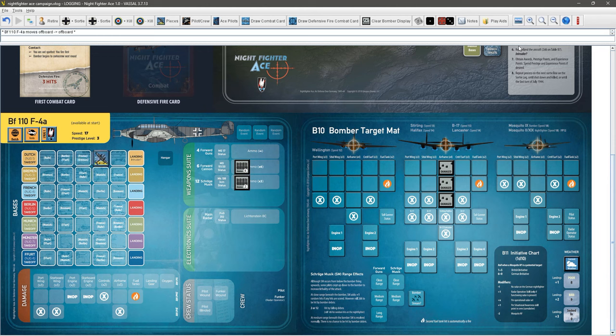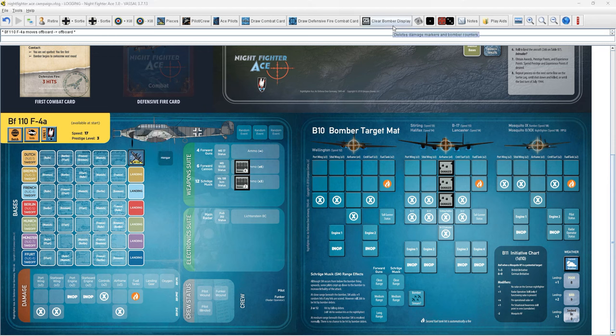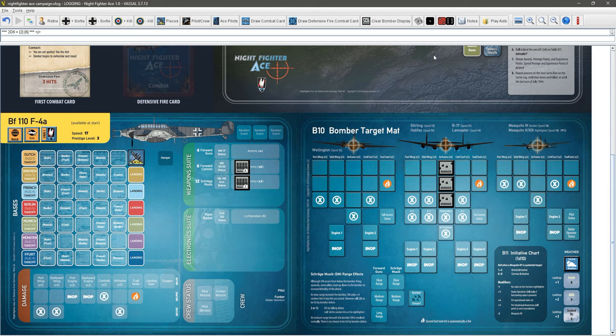We advance to the next box and roll for interception again — a 2, no interception. We try one more box; we got an 8 but with the minus 1 modifier it's still not a natural 10, so we go to the landing box. We have a minus 1 for our landing skill, roll 2d6, get an 8 minus 1 equals 7 — safe landing. We took on a Lancaster but did not manage to shoot it down. That is the end of September.